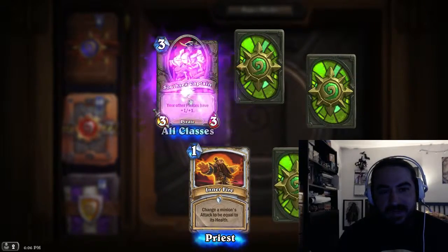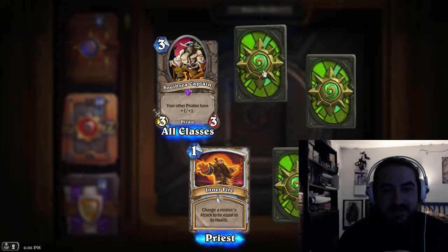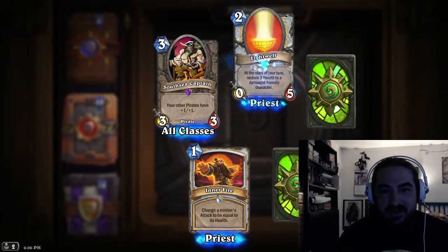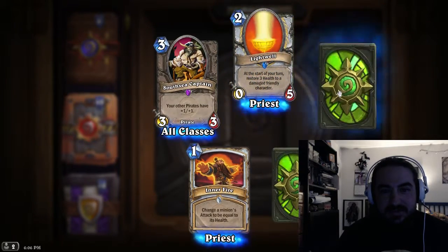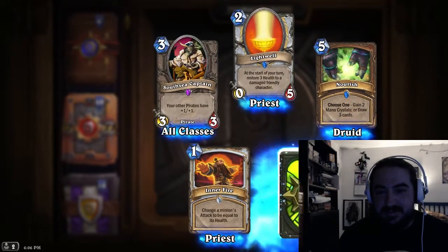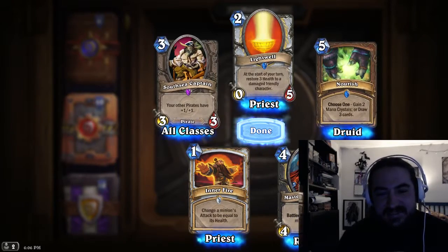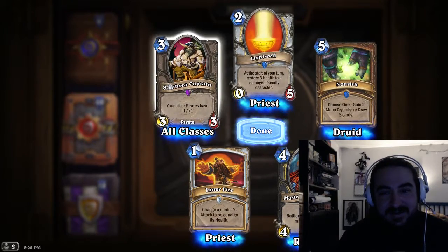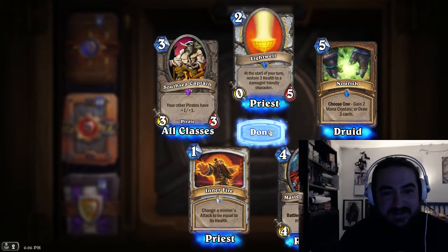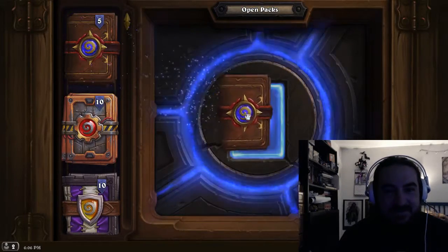Oh, an epic — South Sea Captain: your other pirates have plus one, plus one. And our rare is Lightwell. Not bad. Oh, another rare — you got Nourish. And another rare — wow, Master of Disguise! That was a great pack: got an epic, rare, rare, rare. Very nice, very nice indeed.